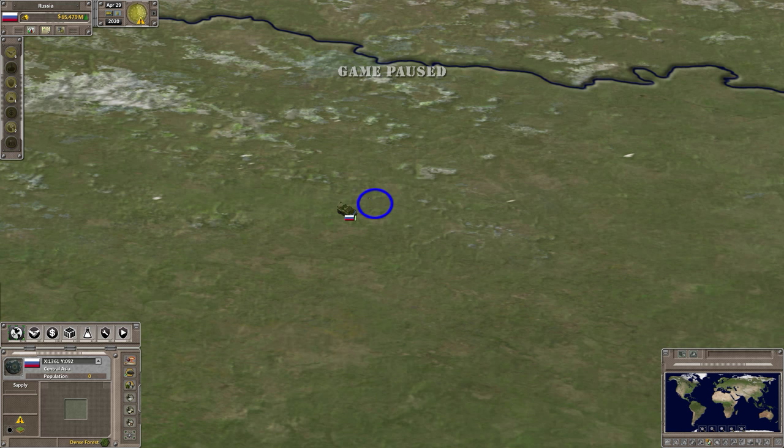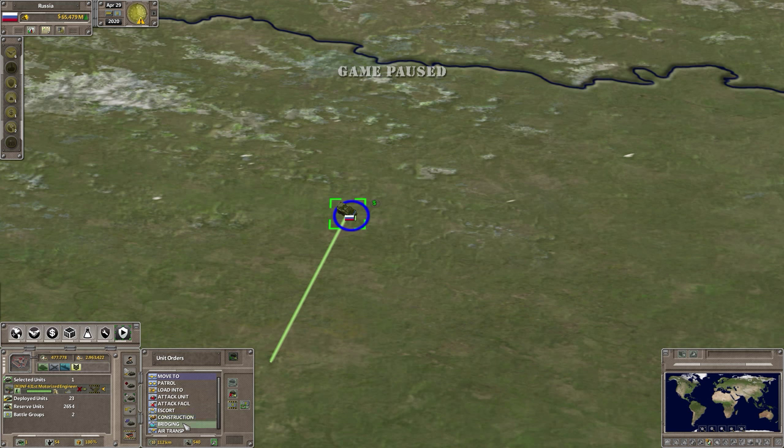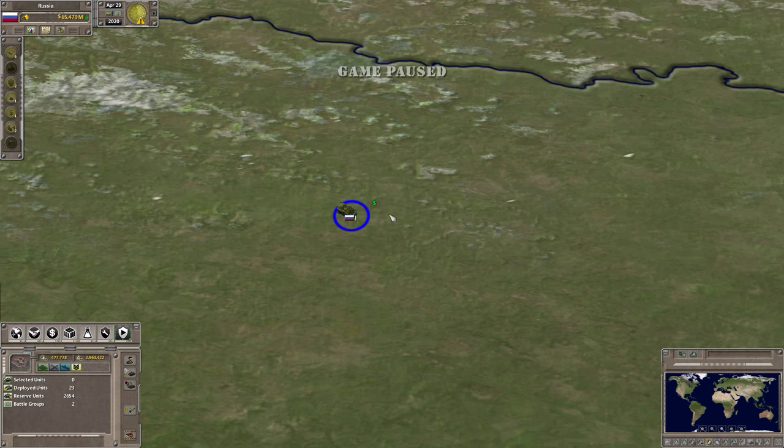What you have to do first is click 'Build Military' and build a military complex, which is the central hub — the center of the hexes. Notice any of the hexes this unit touches, it will allow me to build. This unit is going to automatically help construct.